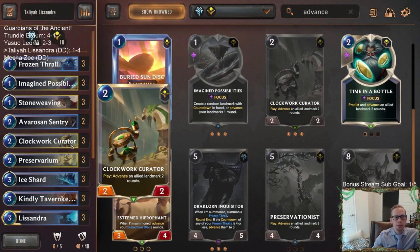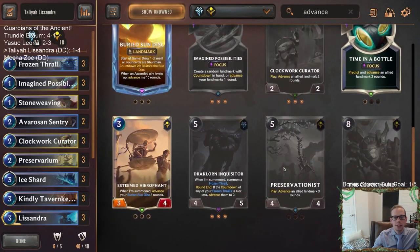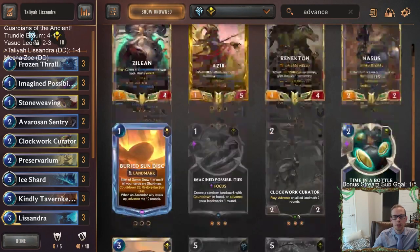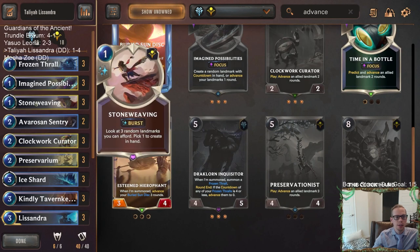The problem with Preservationist is it costs five mana, and we already have Talia and Draclorn at five mana. I really wish it was like four mana — if it was a four mana 3/3 that still did this, it could just fit on the curve. Even if it was two or three mana — if it was a three mana 3/3 that advanced two rounds, I'd be all about it. It's hard to fit it in, but maybe you just play it and get more advancement. Our deck is just that focused on the Thralls.